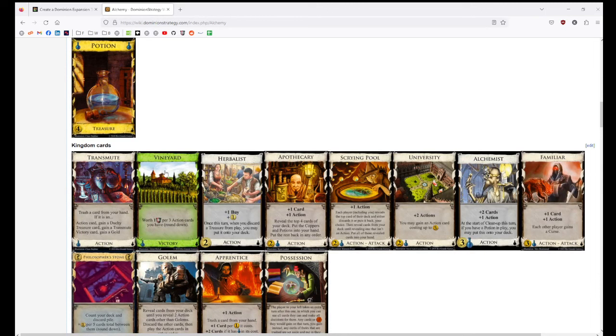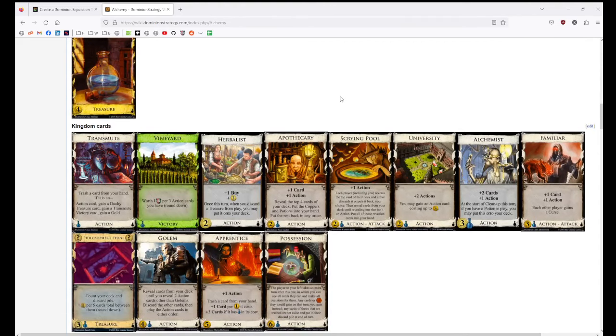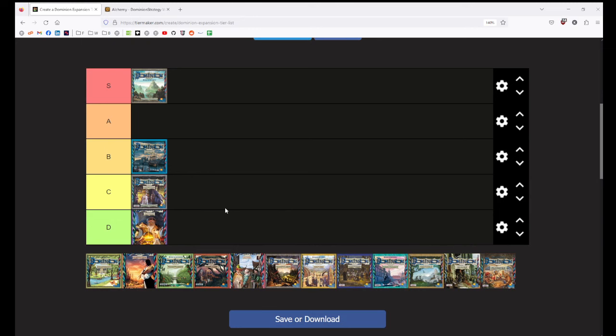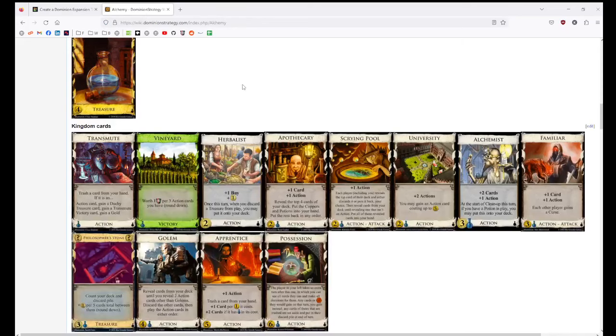Vineyard is the perfectly Potion-costed card — I can't imagine any card costing exactly Potion that could be as perfectly costed as Vineyard. It just works so well. You don't get very much for this expansion — a lot of the cards aren't that good. I also like Apothecary, although it's not actually very good. This set is very obviously the worst set. When people did polls, it was the worst by a significant margin. It's sort of a meme — it's just understood that it's the worst. And it's okay to like it, but if any opinion could ever be considered objective — Alchemy is the worst set. It's just true.